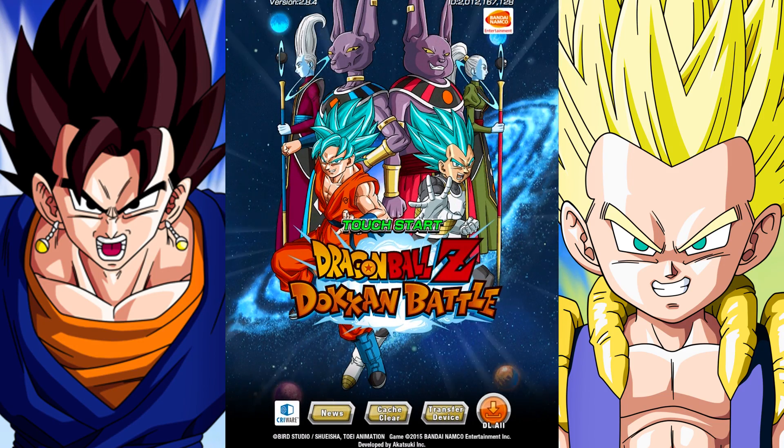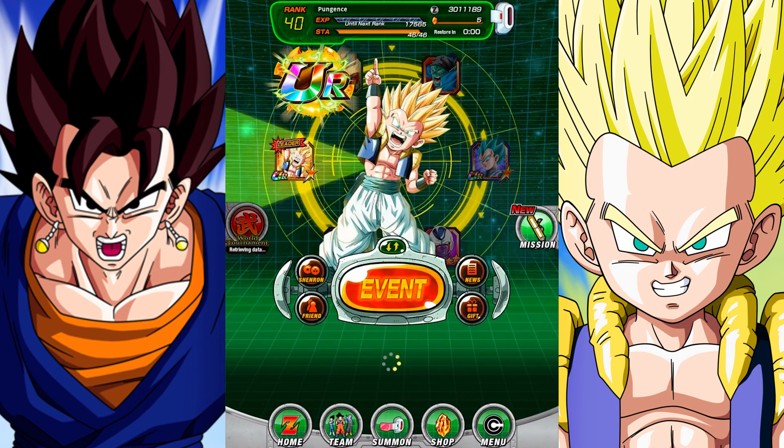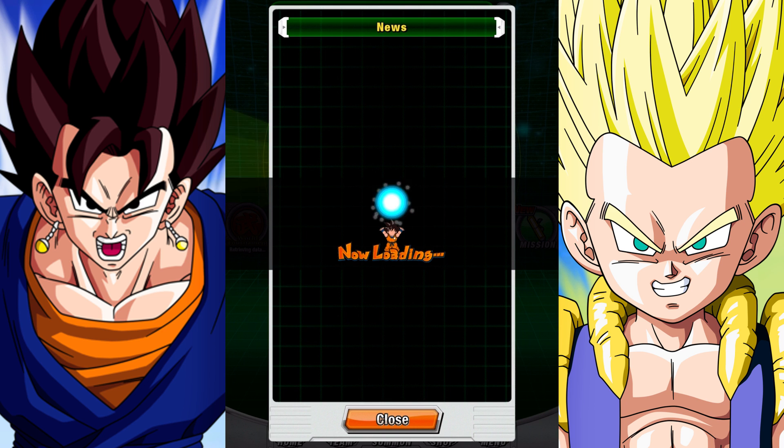Welcome back to Dragon Ball Z Dokkan Battle! Today we're going to Z-Awaken our Super Saiyan 3 Goku, but more importantly we're going for Vegito. This is our first chance to get Vegito, and the good news is multi-summons are on a huge discount — usually 50 Dragon Stones each, but we've got three chances to do multi-summons for 30 Dragon Stones each, which is pretty amazing.